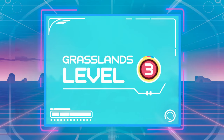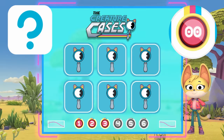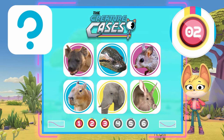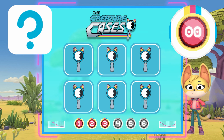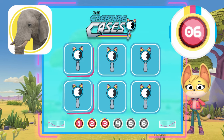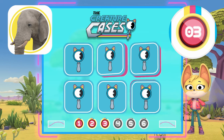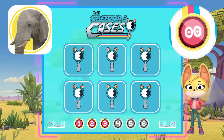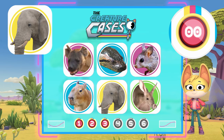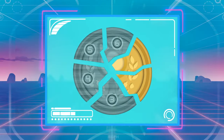Level 3! Here are the creatures! You have 10 seconds to memorize them! Can you find the Elephant? Where could it be? There it is! You're on your way to becoming a Clade Agent! Excellent work!